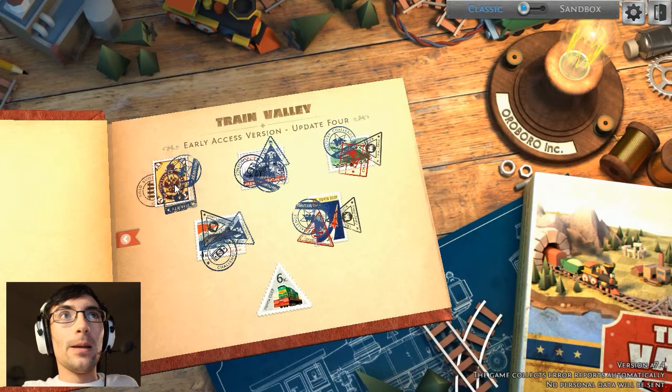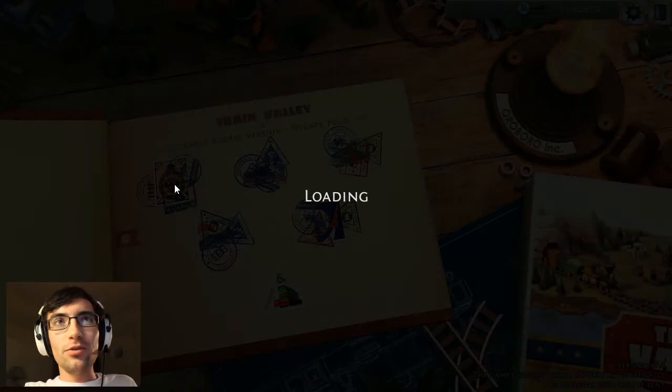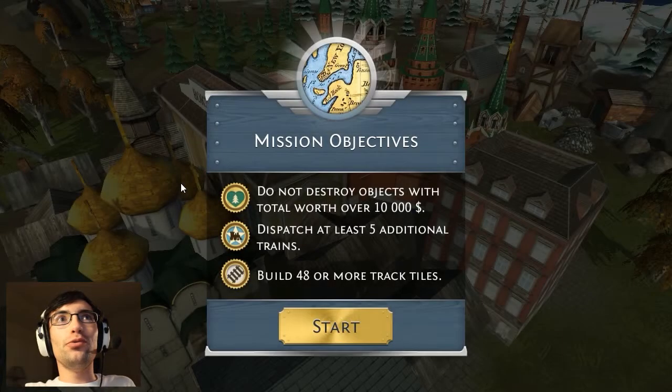Anyway, let's get started. We're heading all the way over to Russia in this patch. Do not destroy objects with a total worth value of 10 grand. Dispatch at least 5 additional trains and build up to 48 pieces of track.